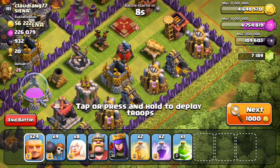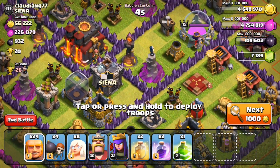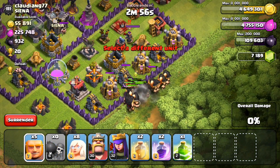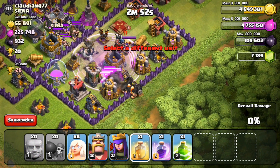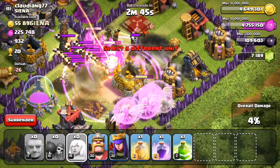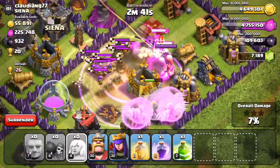This base looks pretty good. We're going to put in all our giants into this compartment and let them sweep across the base. Let's put in all our giants along with our wall breakers. Giants are all in — let's drop a rage spell and a heal spell right here because there are a lot of defenses. The air sweeper is going to work on our healers right now, but it actually gets destroyed pretty quickly — taken out of the way fairly fast.